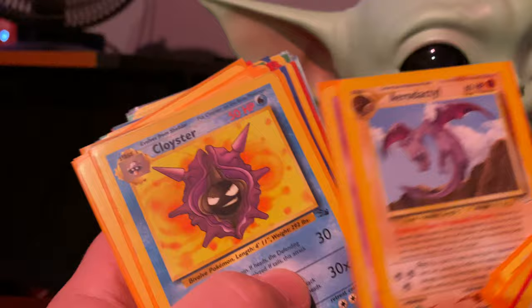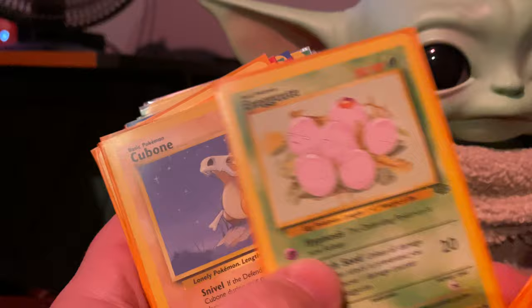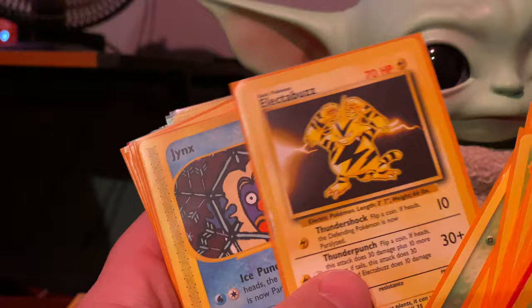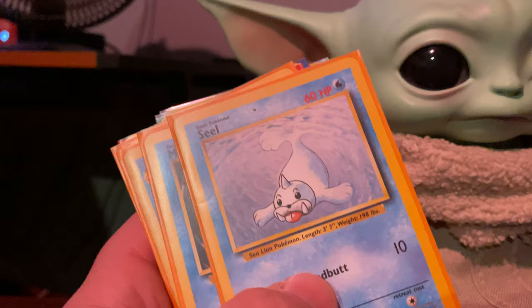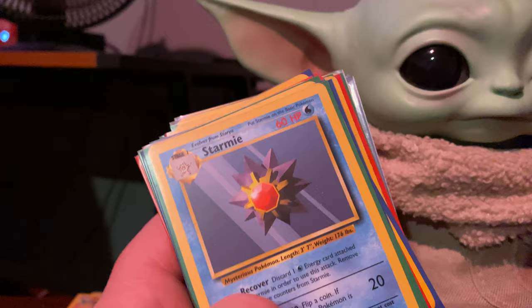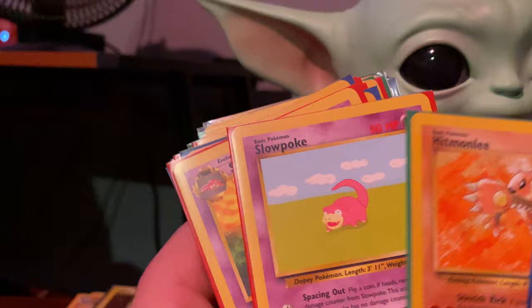Paras from Jungle, Eevee Jungle, Jolteon, Snorlax Base Set 2, Aerodactyl, Drowzee Base Set 2, Fossil, Base Set, Jungle, Jungle, Jungle, Fossil, Base Set, Jungle, e-reader, Base Set 2 — not sure — Base Set, e-reader, Jungle, Base Set, Gym Heroes, Base Set, Jungle, Fossil, Fossil, Base Set, Rocket, e-reader, Jungle, Base Set, Fossil.